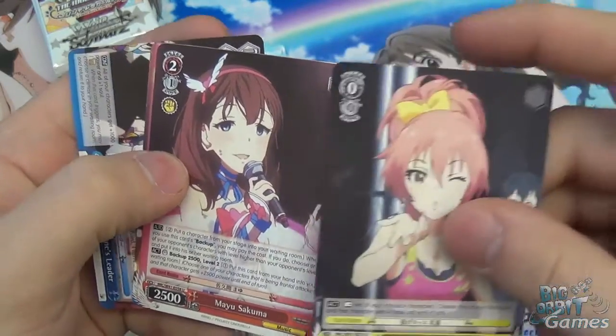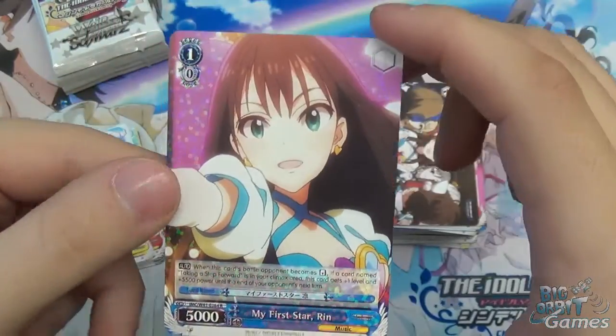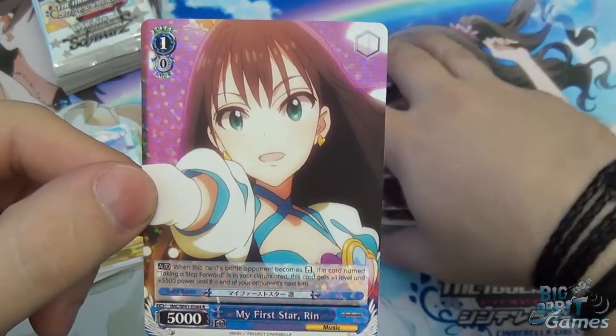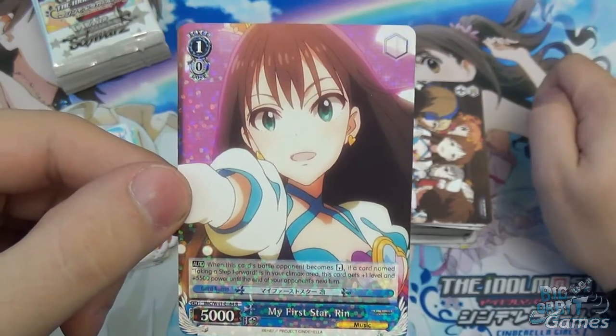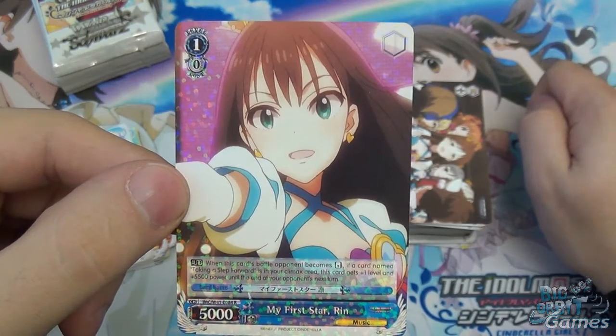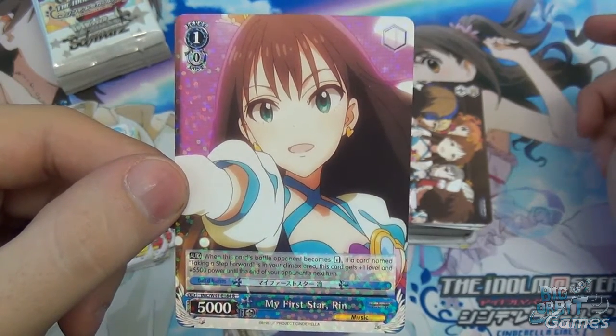Flying Kiss Mika, My Sakuma. Then we have a single R — My First Star Rin — and the climax was Everyone's Leader. When this card's battle opponent becomes reversed, if a card named Taking a Step Forward is in your climax area, this card gets plus one level and 5500 power until the end of your opponent's next turn — so it effectively becomes a level two with 10,500 power.